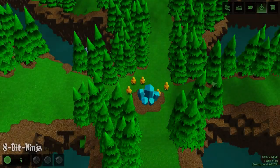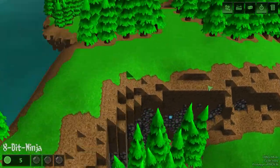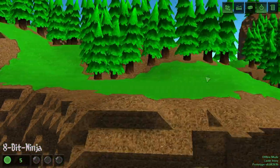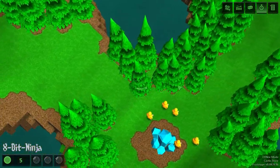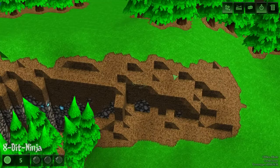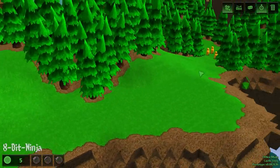Hello there gamers, I'm the 8-Bit Ninja, and today we are back again with another beta. Now this is Castle Story. This is a game still in the prototype stages — the alpha stages of the game — and you can't actually get access to this game right now. You can only get access to it if you did donate to their Kickstarter, which they had up a while ago.